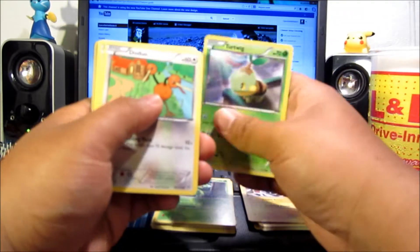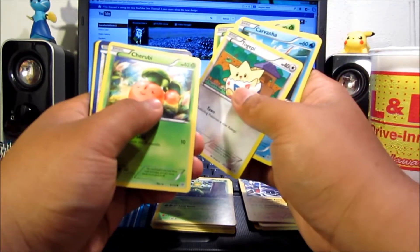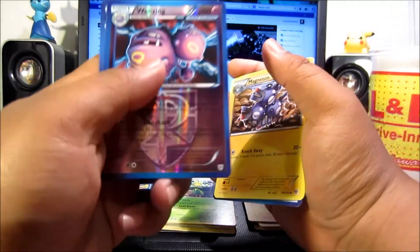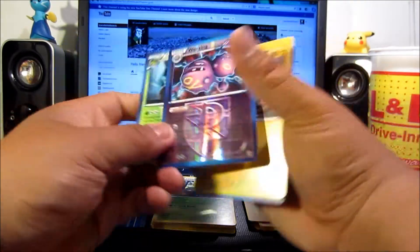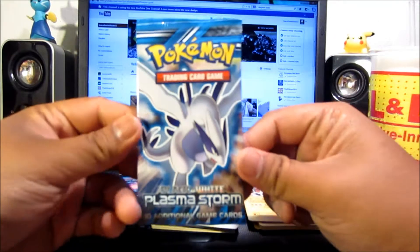So this pack we got Turtwig, Doduo, Carvanha, Togepi, Trubbish, Durant, Koffing, Magneton — a Weezing, that's a rare, awesome — and a Torterra. Two rares, always pretty good.